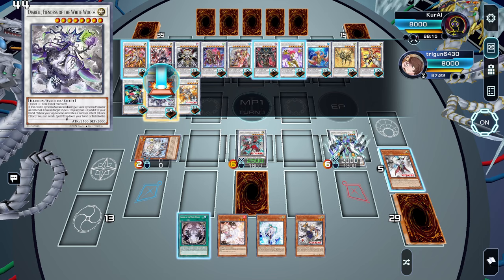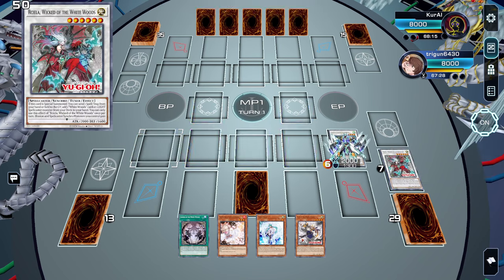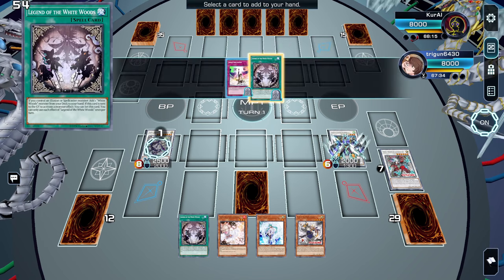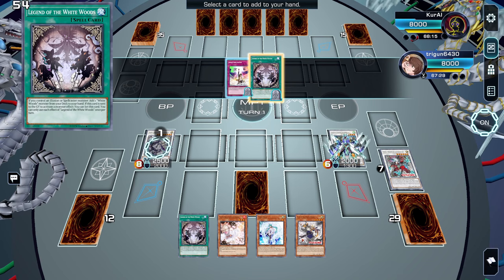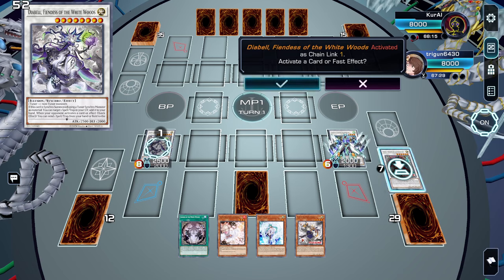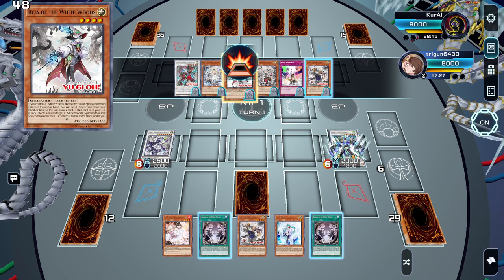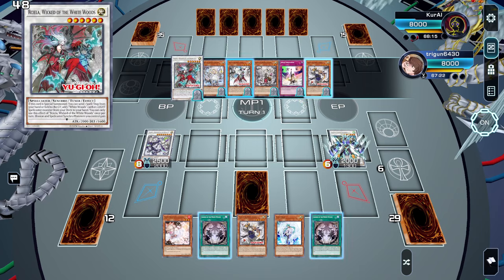Next we'll go synchro 8 into Diabel. We'll use her effect to add back the spell or trap that we discarded at the beginning of the combo.